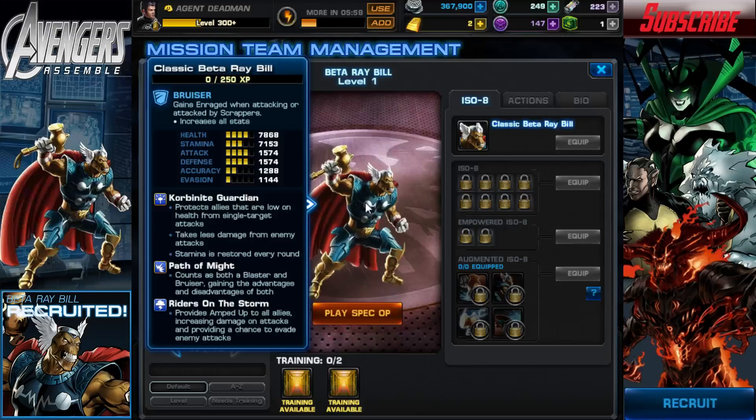He's a Corbinite Guardian — he protects allies that are low on health from single target attacks, takes less damage from enemy attacks, and stamina is restored every round. He takes the Path of Might, counting as both a blaster and bruiser, gaining the advantages and disadvantages of both. But for PvP and empowered Iso-8, he's counted as a bruiser because that is a buff — so if anyone's wondering why they can't put a blaster empowered on him, that's why.